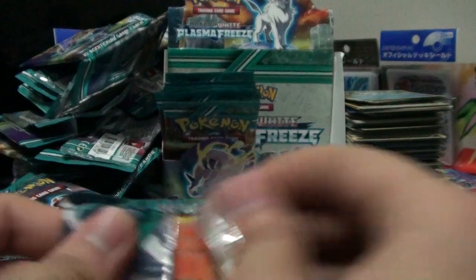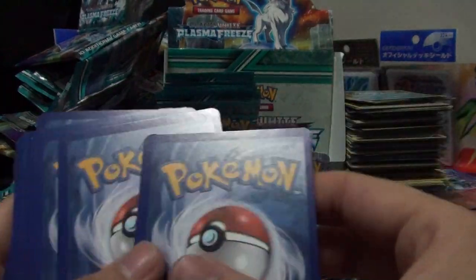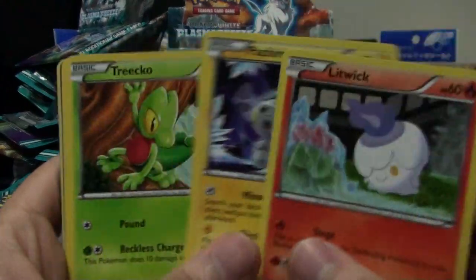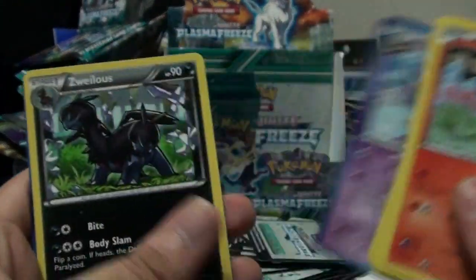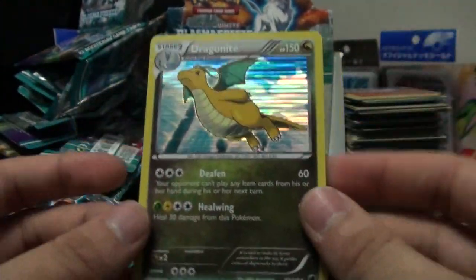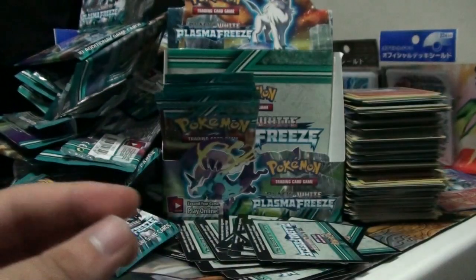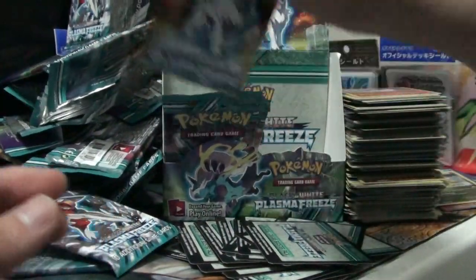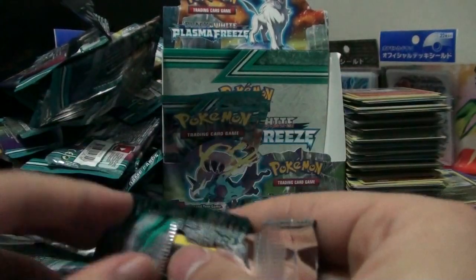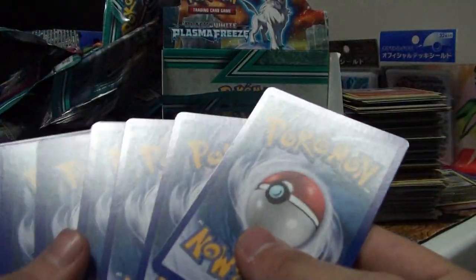We are just continuing on here. I wonder how the pace is - I haven't been paying attention to the time. Litwick, Pachirisu, Trico, Hoothoot, Eevee, Espeon, Zweilous, Minccino. Absol Reverse and Dragon Knight holo! Oh yeah, I like his first attack - very nice. Don't think I can make a deck around that though because I didn't get many Dragon Knights. That's my first one, so I need at least two or three. I need to just finish this box.